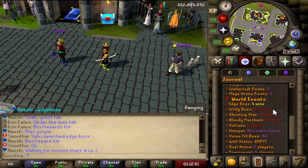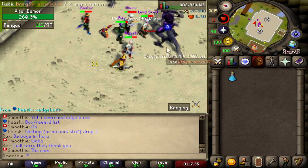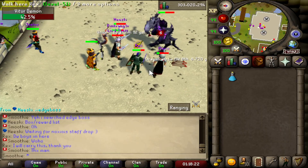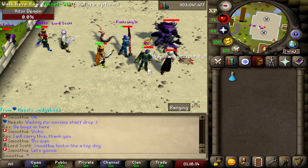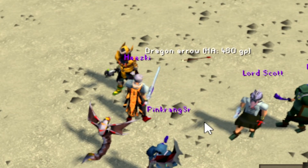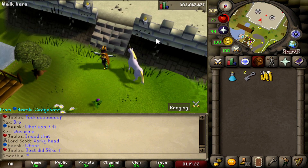With four minutes until the Edge Boss spawns, I teleport there. It's a very cool, fully customized boss — it goes crazy. I died immediately but you just respawn on the spot, so you don't lose anything. The boss goes down and someone got the Wrath Cat Head — I think it was Lord Scott. Congrats to him! I got some cash and crystal keys from the event.